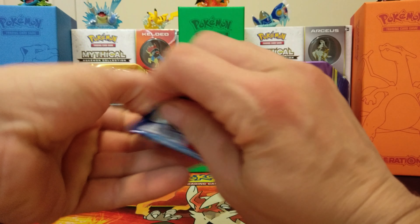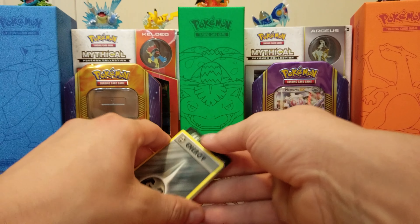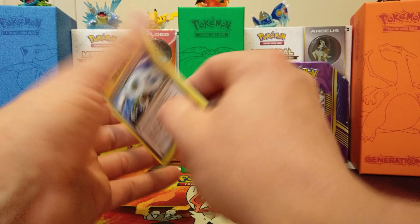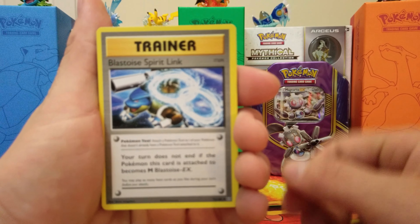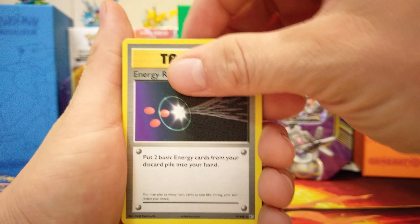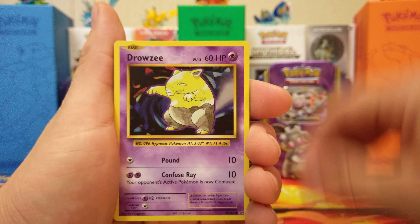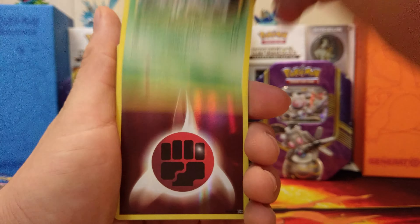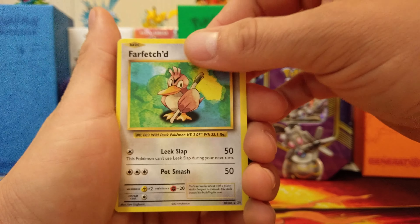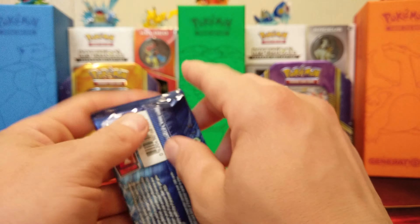Out of our booster box already, we kind of got majority of our set in. Still looking for a few cards. We got our Blastoise Spirit Link, Energy Retrieval, Magmar, Energy, Staryu, Drowzee, Electabuzz, Weedle, Holo Energy — and our rare is Farfetch'd. Not bad, not bad. Let's keep it moving.